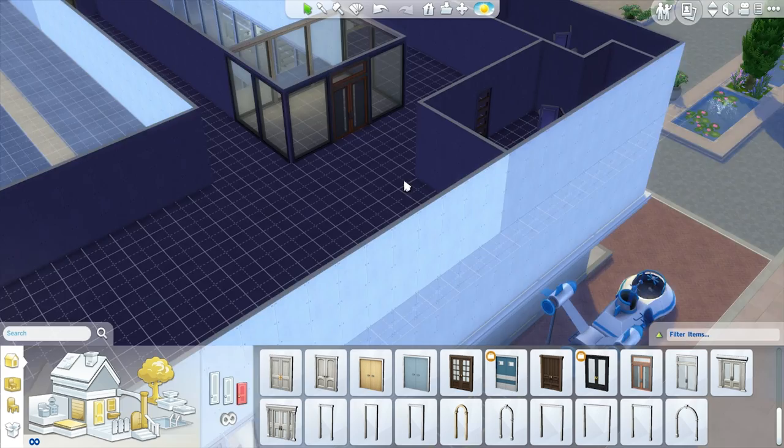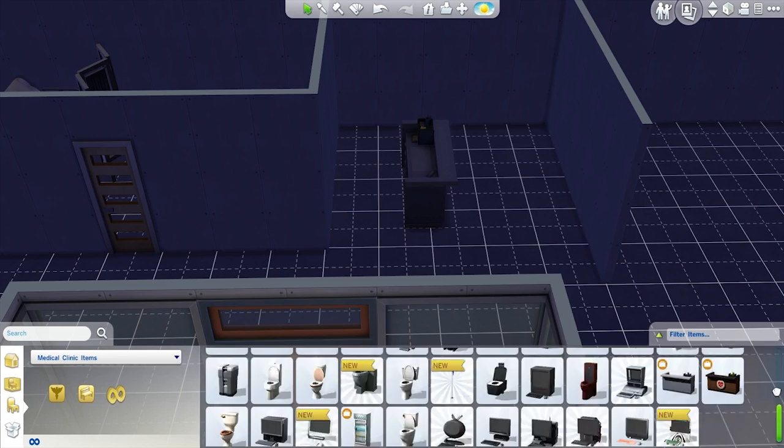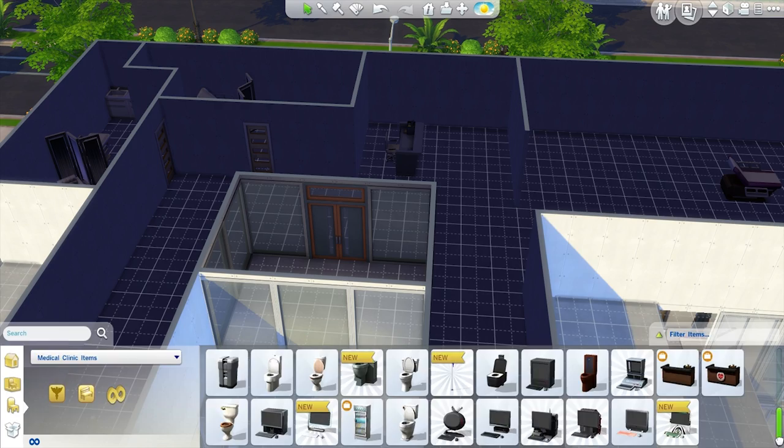That little glass place right there is actually going to be a playground for the kids. So in there is going to be toys, dollhouses, books, and stuff. So when they are here in the hospital for an extended period of time, they have somewhere to go.